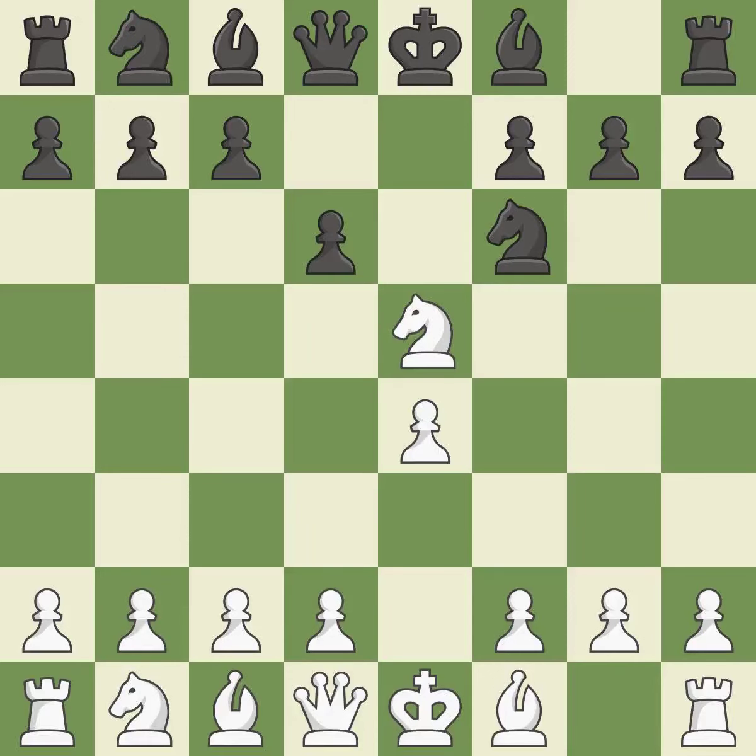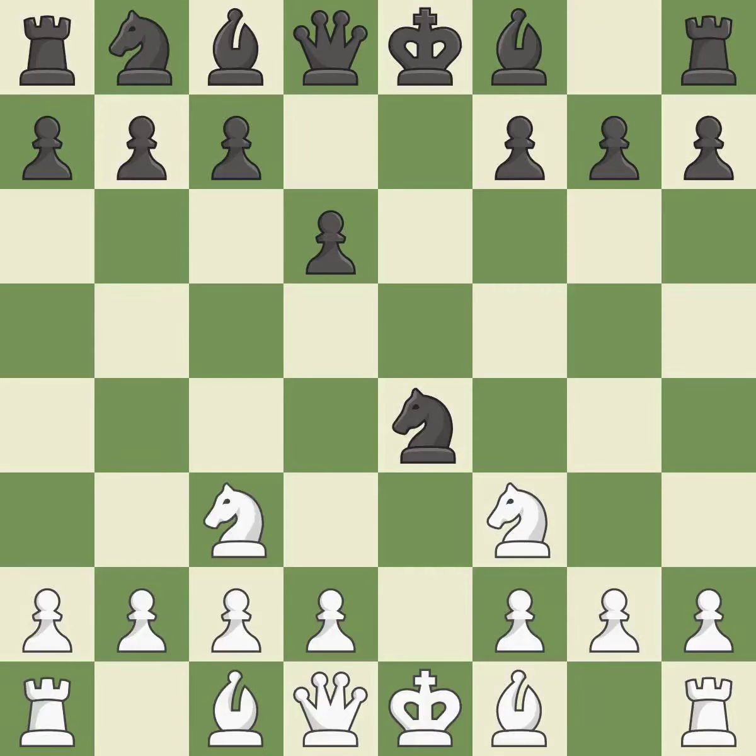d6 attacks the knight on e5 and allows the light-squared bishop to develop — it is best. nf3 returns the attacking knight back to the f3 square, where it supports the d4 square and fights for the e5 square. nxe4 captures the e4 pawn and places the knight in the center of the board, where it controls many important squares — it is best. nc3 develops the knight toward the center, attacks the knight on e4, and controls the d5 square.